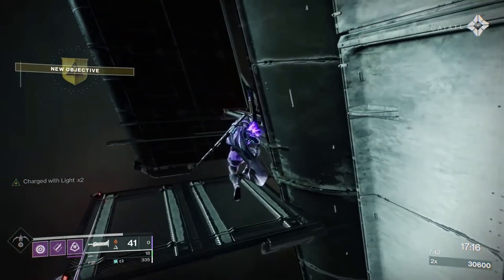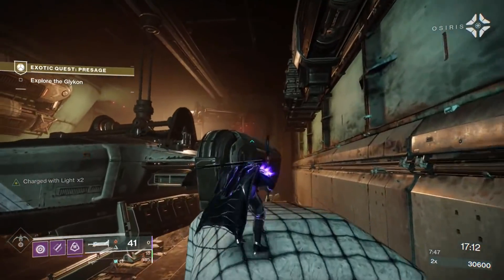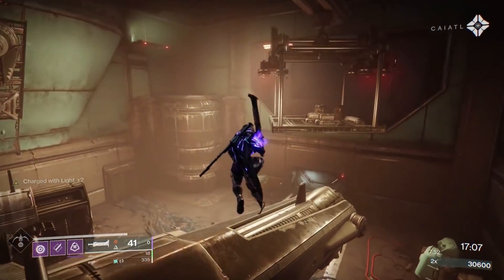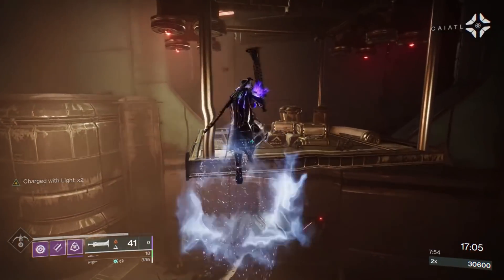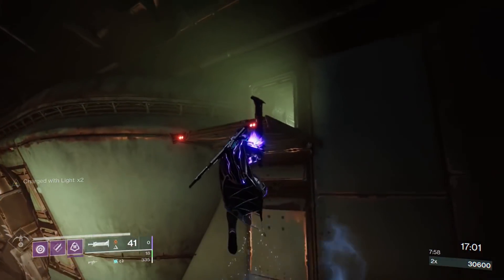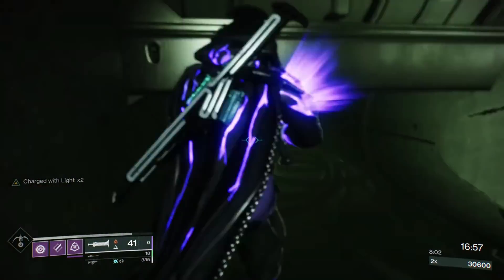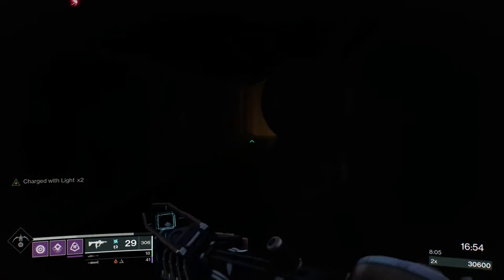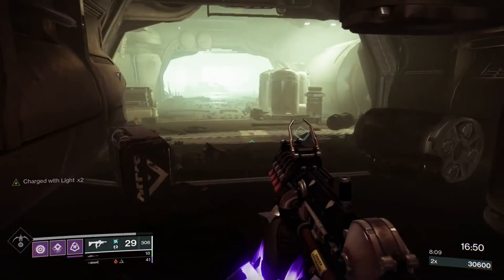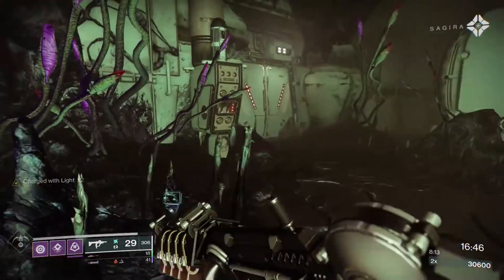Jumping around here — if you do this right, which I did not, you can jump onto here then onto this little thing and then straight over to the top and up onto the ramp above without having to use the lower platform. Missed that jump, so had to do it the slower way. Run through the corridor, drop down, and you're in what I would call the second part of the mission.